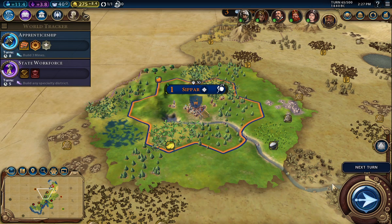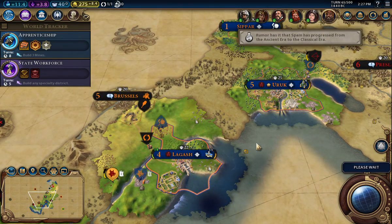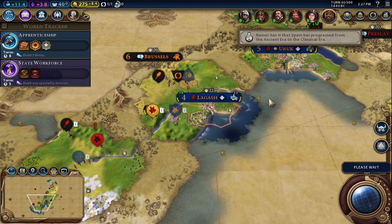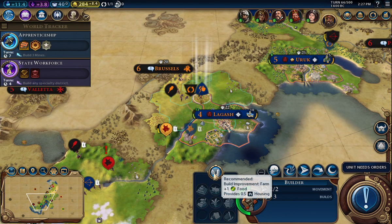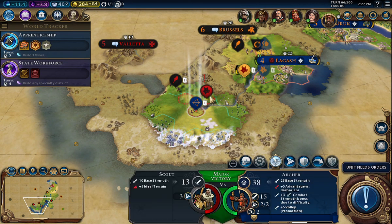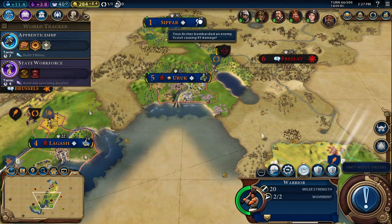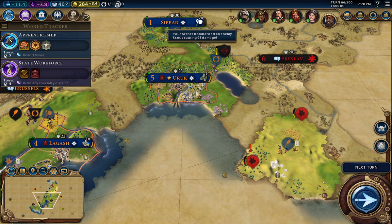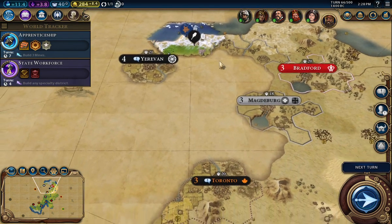The builder — I'll go ahead and have him improve that, do a farm. That's great. That scout is kind of going crazy without his home. This warrior — let's just bring him back home. Where are they coming from? That scout can just go on automated up around there — that'll be quite fine.